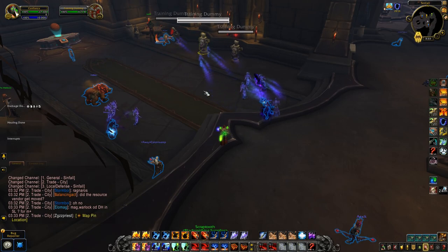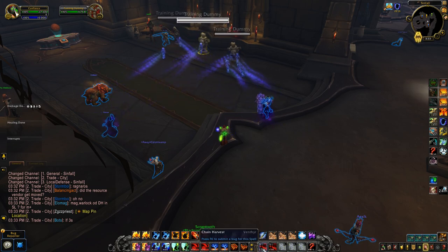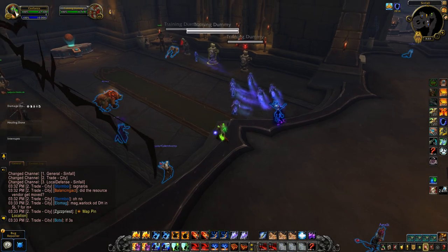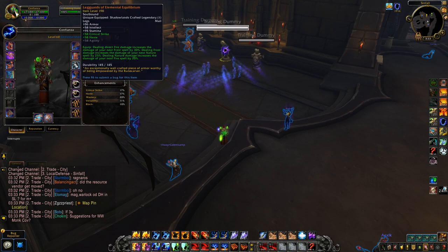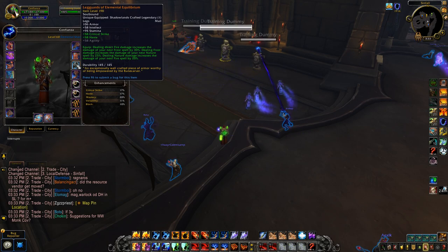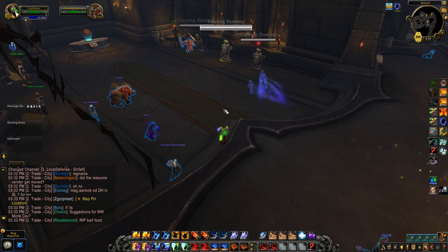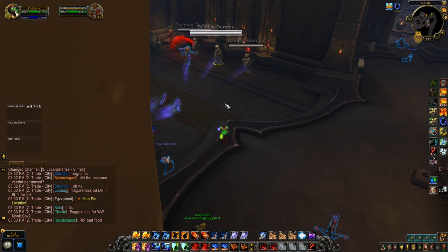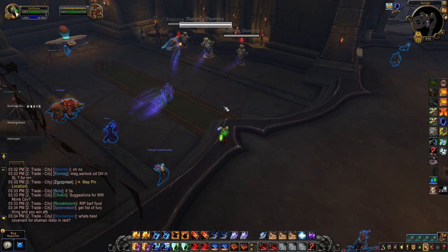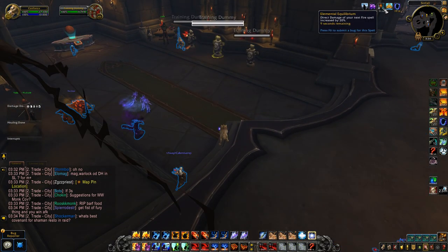I've been testing out Venthyr with Elemental, so let me quickly show Chain Harvest and what the damage looks like. I'm still running Elemental Equilibrium — I love that legendary. It's kind of weird — you can pre-buff it with Ghost Wolf. I expected it to work with Healing Surge since it's a nature spell, but it even works with Ghost Wolf, as you can see. A little weird, but yeah.